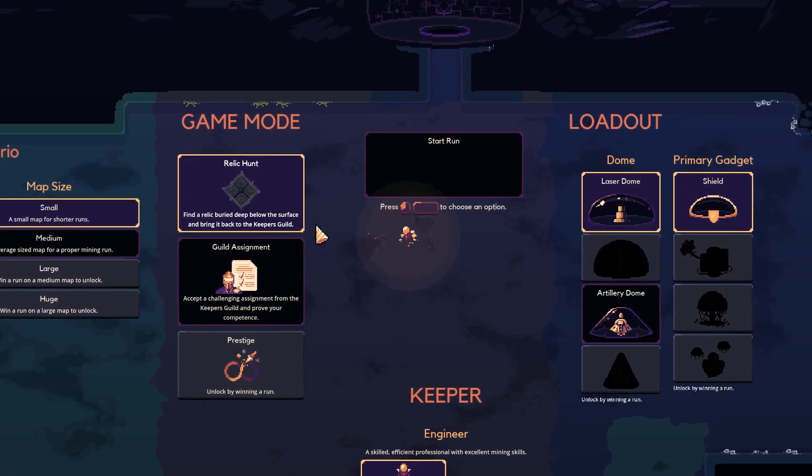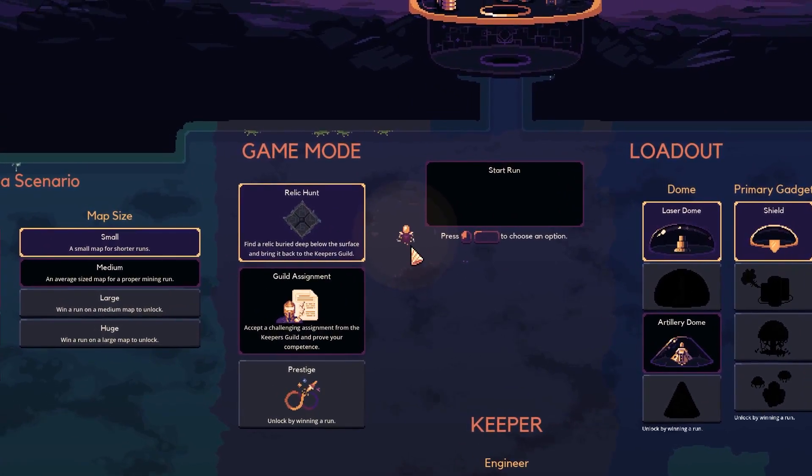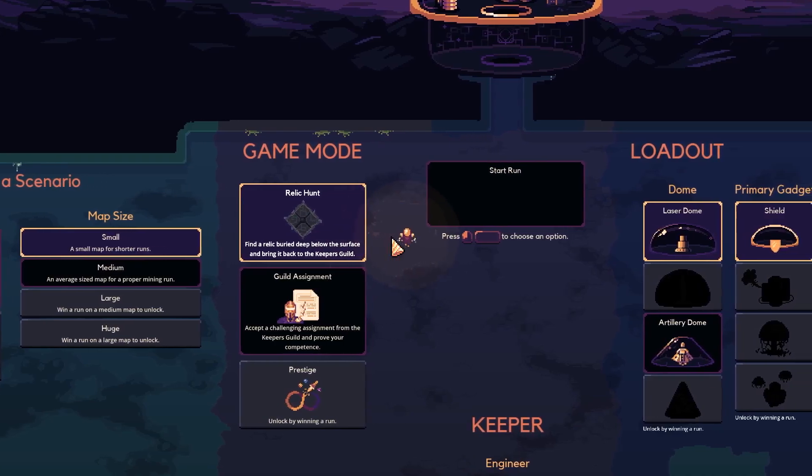When you find the relic, you'll see that it is not already powered up. To power it up, you need to find other nodes and power them up. The nodes are the little one-tile technological blocks that you can find underground — they have circuit board veins in them. Once the block is destroyed, you can power them up, and once all of them are powered up, the relic will be unlocked and you can simply take it to your dome and win.